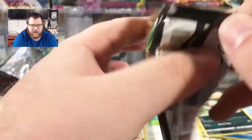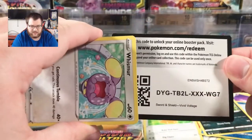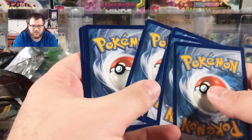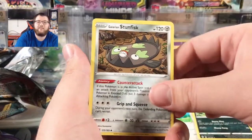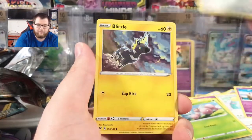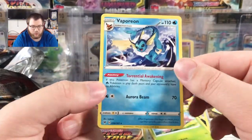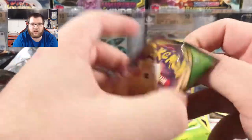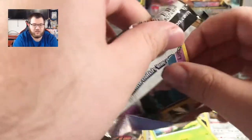Orbeetle VMAX Vivid Voltage pack is up next. I love this set — this is probably my favorite set since Cosmic Eclipse or Ultra Prism. It's a great set, it really is. Cards: Leaf Energy, Kakuna, Circhester Bath, Galarian Stunfisk, Whismur, Exeggcute, Woobat, Beldum, Blitzle, Reverse Magearna, Regular Rare Vaporeon. Even a Rare Vaporeon that's not Hollow is still a better pull than almost anything else, although the Gengar and Dragapult Hollows I pulled are pretty cool.